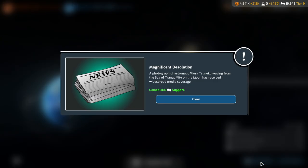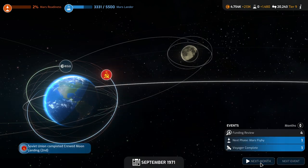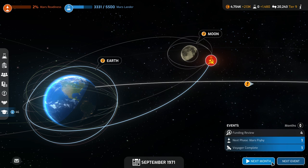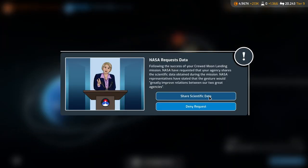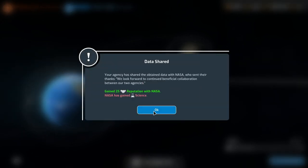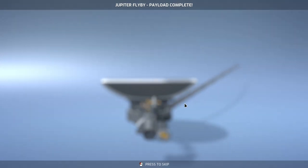Next month we're doing Voyager. The Soviets got to the moon — they were second. If we hadn't gone on that month and taken the risk, they would have beaten us. Mars flyby is happening. Following the success of our crewed moon landing, NASA has requested we share scientific data — the gesture would greatly improve relations. We have a policy of sharing scientific data, so okay. Besides, NASA's lagging, so it's fine.